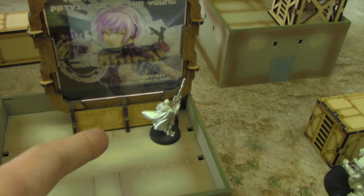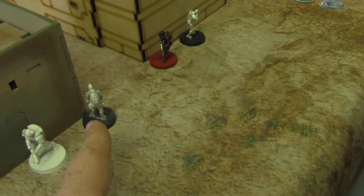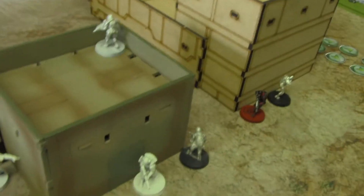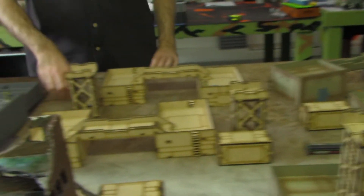Alright, I just finished my deployment. Here I have Nauf the sniper, an Anaconda TAG, my Moblot link team of five, and a Briscard because he has the multi-spectral visor. You ready to start? Keep going. Okay, Jay's starting with the turn — here we go.